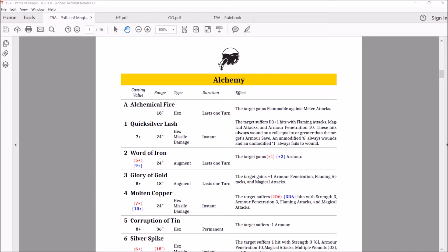So this is alchemy. Alchemy has an attribute spell, which is an 18-inch range hex that gives a unit flammable versus melee attacks. It's not bad — it's a nice spell, except it's not quite as good as what it was, but still a really good spell. It's helpful, and some of your other stuff is flaming, so that helps.